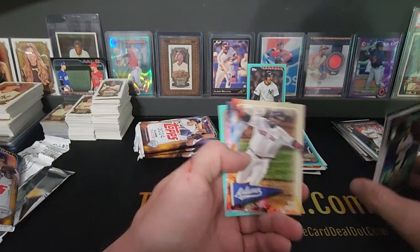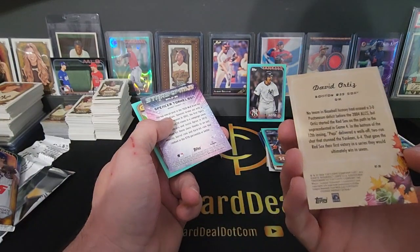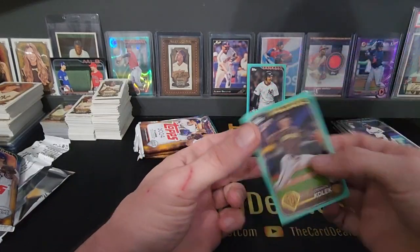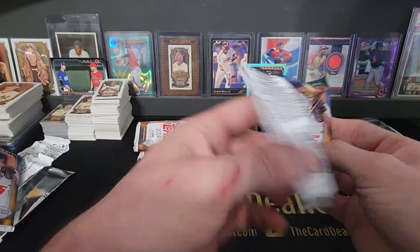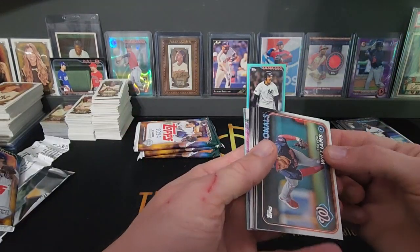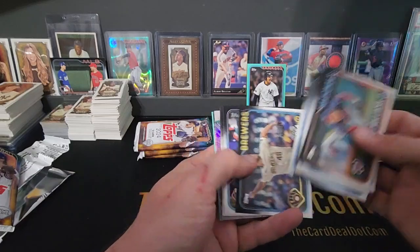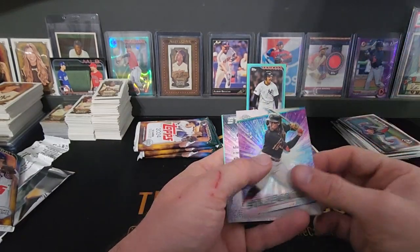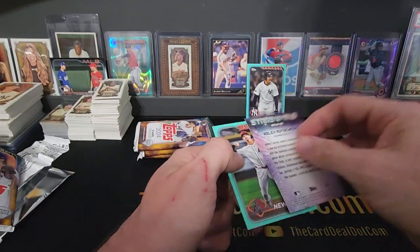Something to think about. Big Pappy here on the Autumn Tails — it's a big checklist, I think it's like 60 cards. You do get more cards in this with the bump in price, and then the one aqua per pack. So we get a chrome here of O'Neil Cruz and Neumann.